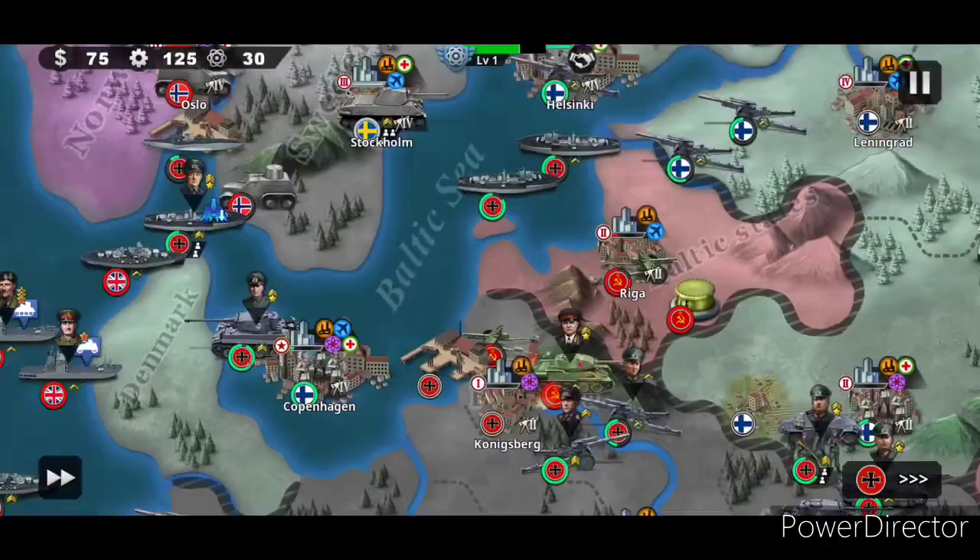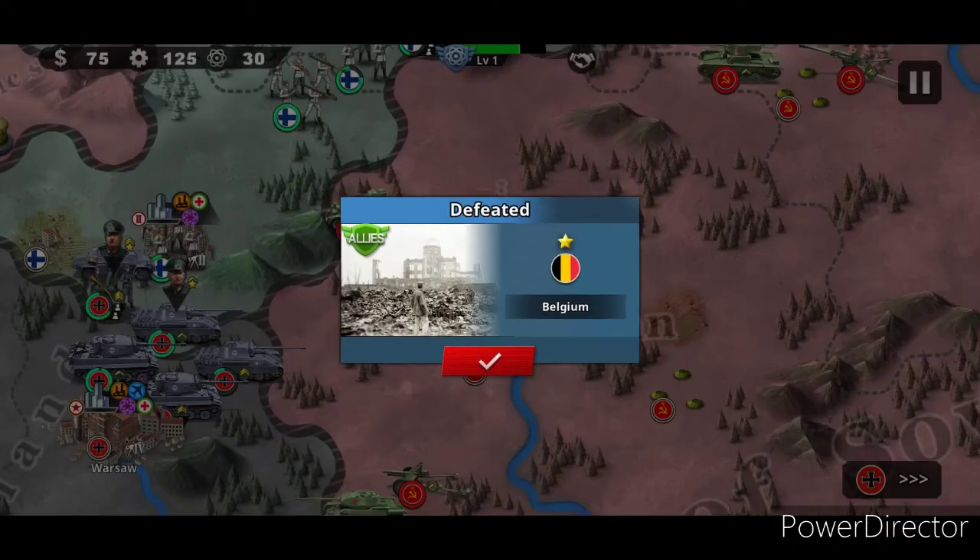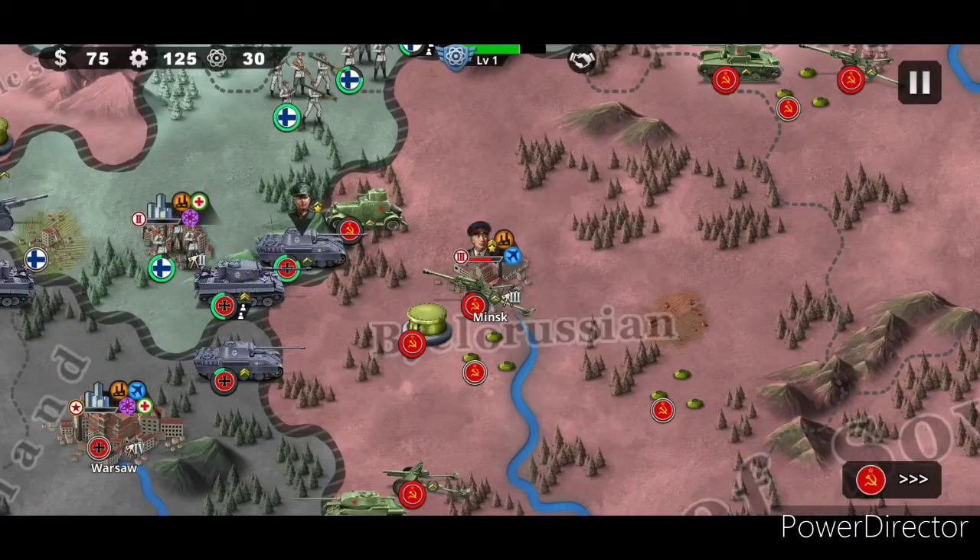Honestly, I hope they get rid of the port thing in a later game, like World Conqueror 5, because it's so annoying - for them to have like one port left and you're rushing to try and find it. It's just not fun.